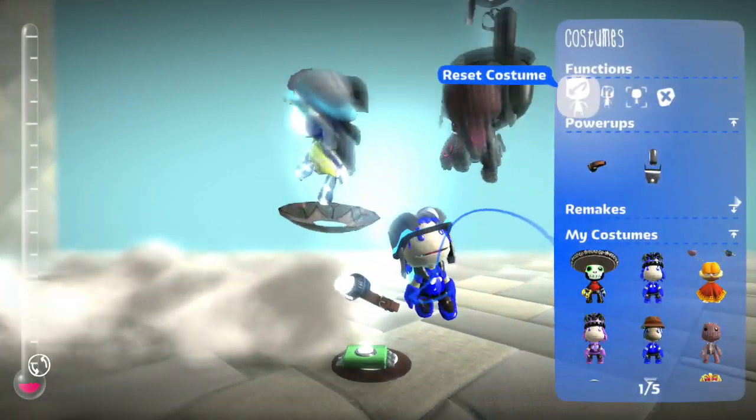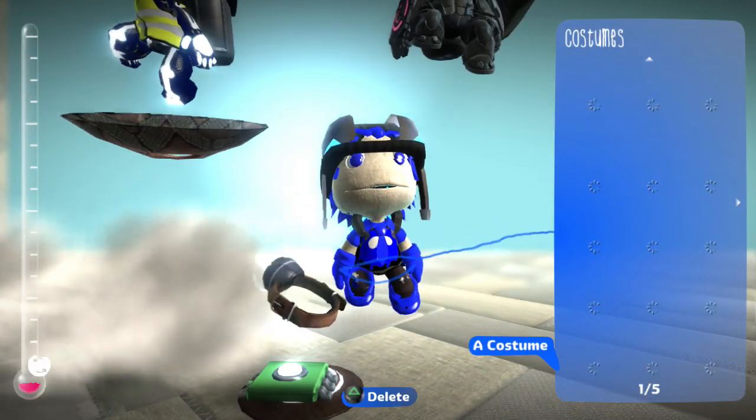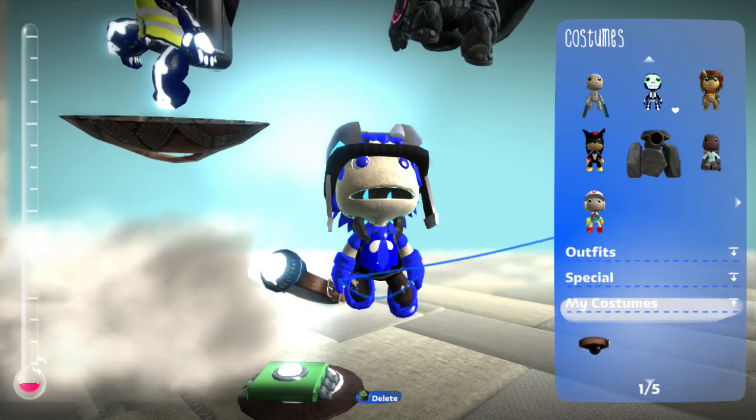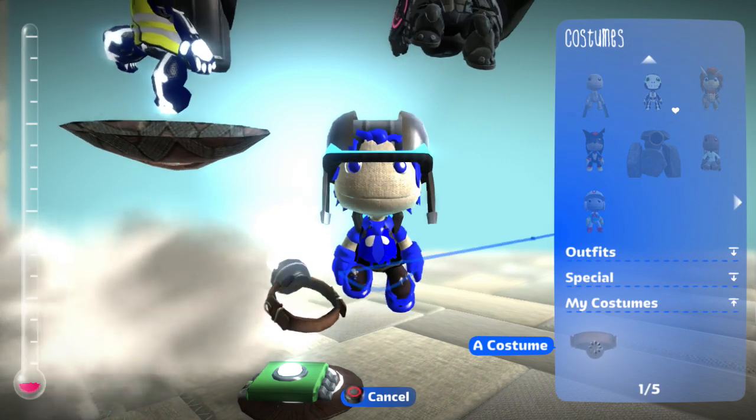If you go into your costumes, it will be at the very bottom. As you can see, there's another 'My Costumes' section. You can put it on and it puts it on as a separate headpiece.